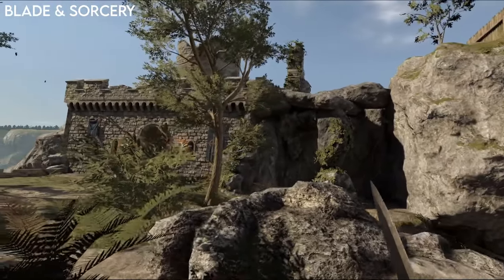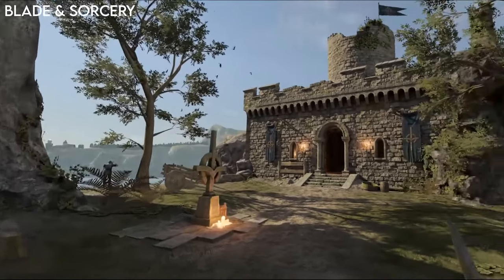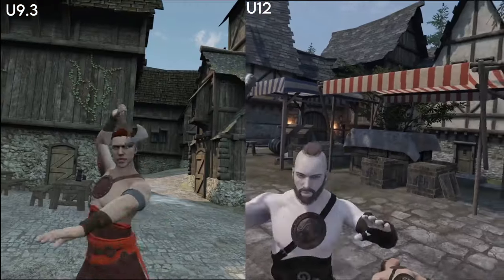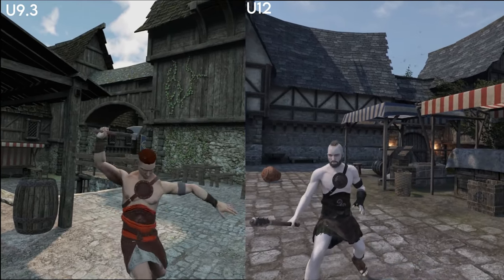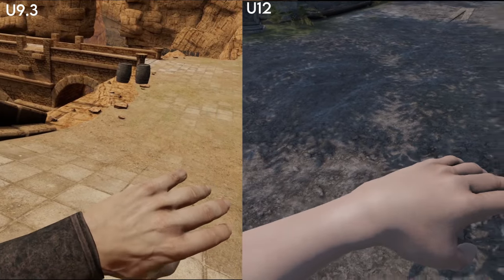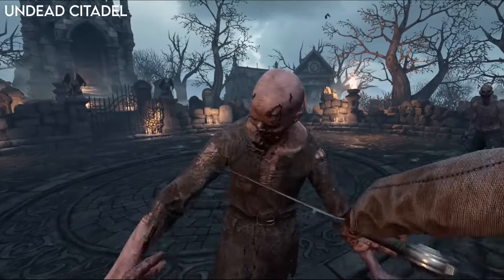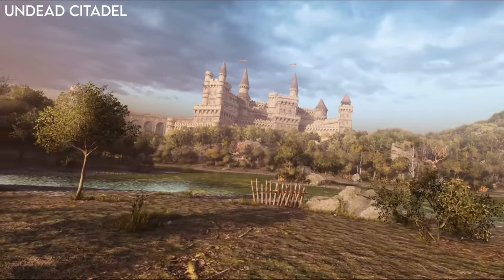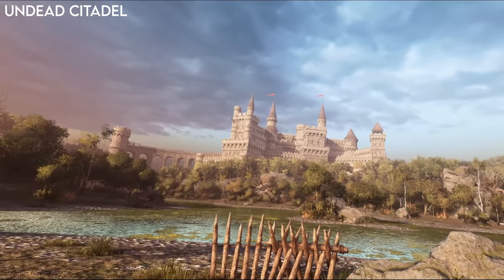What about graphics? Blade and Sorcery levels look okay — nothing special — but the procedural dungeons look really nice. The enemies look pretty bad though; they only have the Quest version of enemies now, with very plastic-looking skin and a serious lack of detail. So it's a mixed bag and not the best looking game of the bunch. Hellsplit Arena is the best looking game — it looks really nice in the headset, with great lighting using Unreal Engine, impressive chain mail detail on enemies, and beautiful environments with stunning backdrops. I just wish it wasn't just waves of enemies in arenas, but maybe mods will fix that.